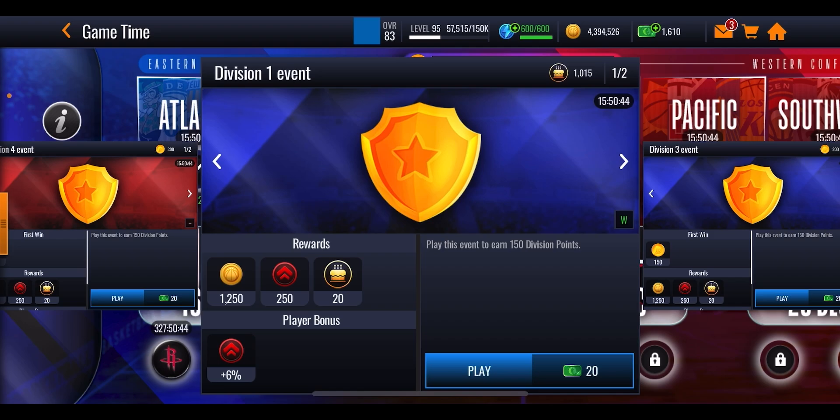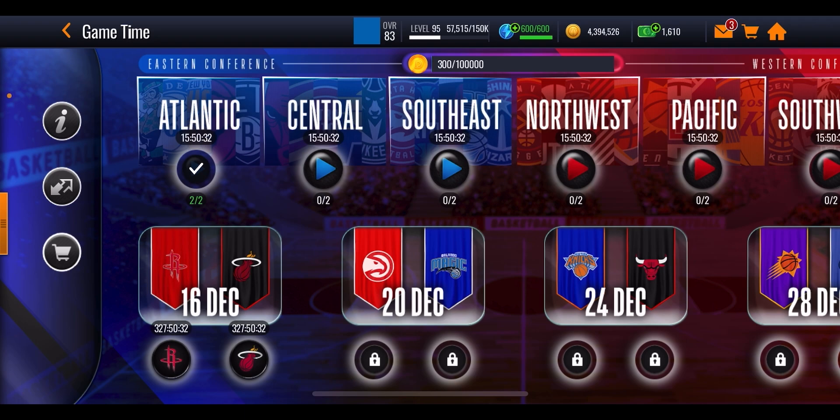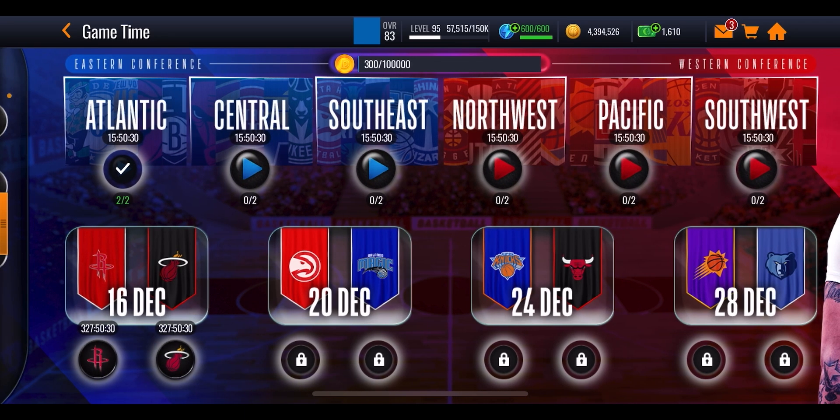The top row events give you 150 division points and a certain amount of monthly master emblems, which will help you out in the monthly master section. In total there are 12 events you can play through — two for each section across six different sections — giving you 150 division points per 20 NBA cash spent.